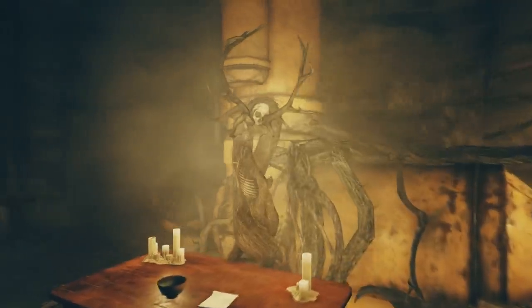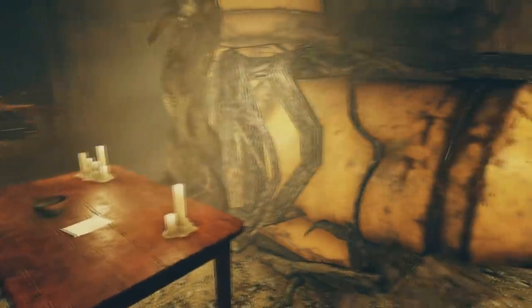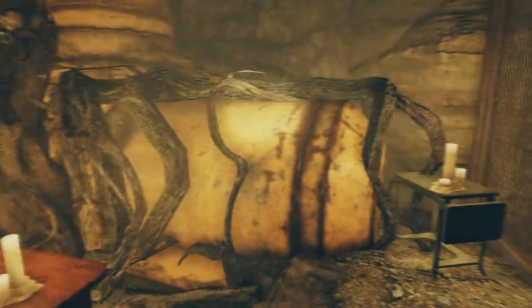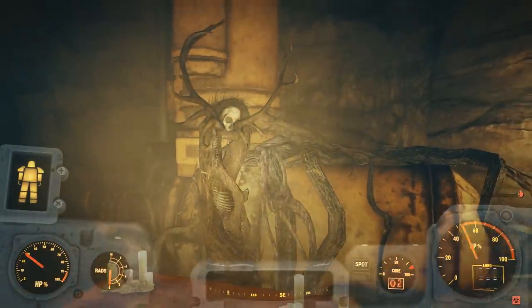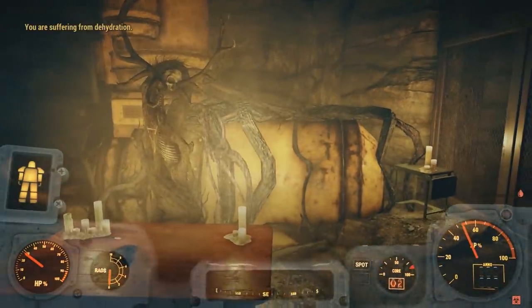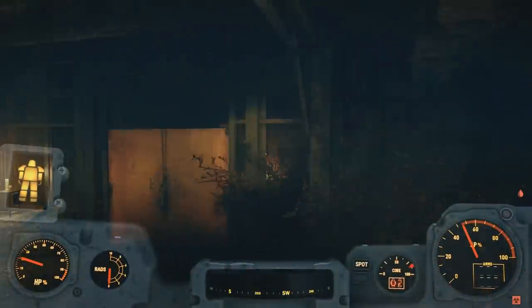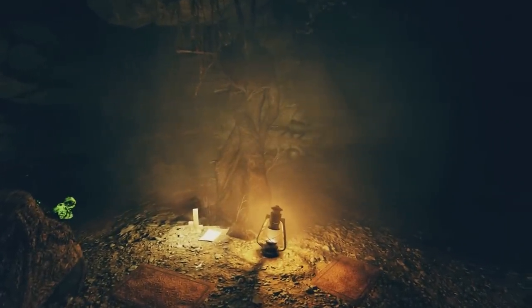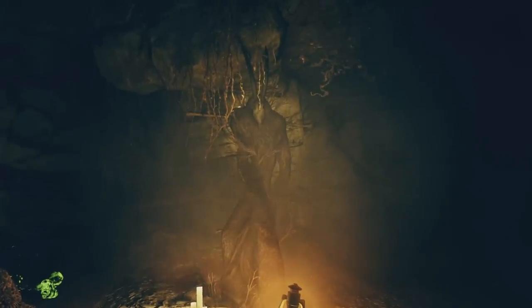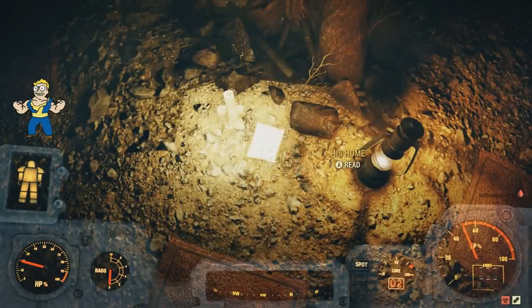The next note, on a table right by a door, is called 'His Blood': 'The woods gave him life, gave him strength, but the blood gave him purpose. He gathered us. He taught us to share as he shared.' Behind this table something appears to be expanding. We continue through the mine taking the long route to gather notes and build out the backstory.